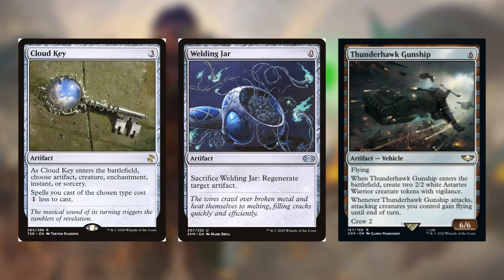All these artifacts — talismans, Chromatic Orb — do really well with ramp, copying them to give extra mana. Cloud Key and Welding Jar are great additions too; you can get a 4/4 for zero mana essentially with Welding Jar. With Thunderhawk Gunship you're going to be making a ton of Astartes warrior creatures by copying it, and when you attack with the Gunship everything you have gains flying — so you're swinging in with all these flying artifacts and just beating up people.